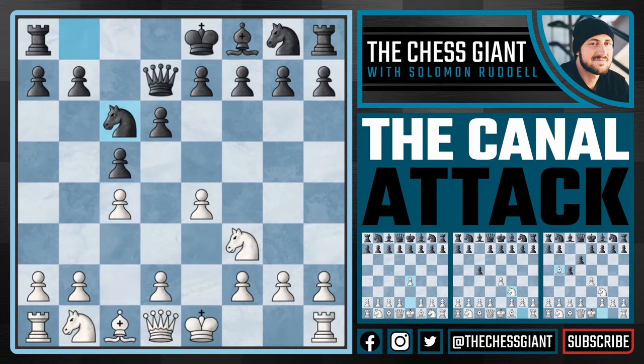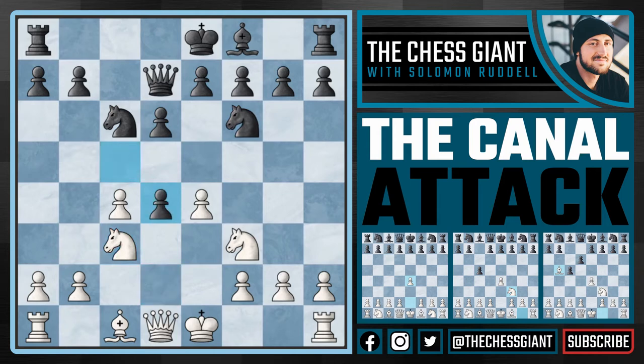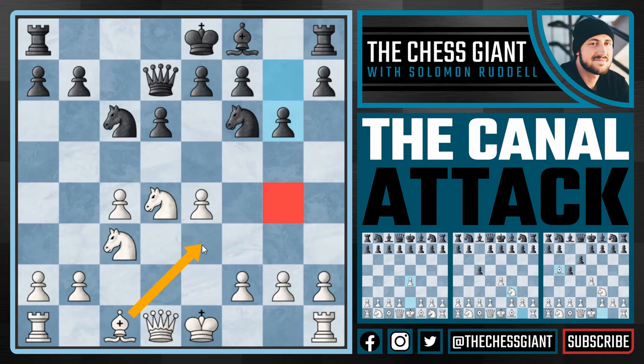Let's go over knight c6. In this case, we just continue to develop with knight c3, and after a move like knight f6, play d4, break things open, we see c takes d4, which is the best move for black, and after knight takes d4, I think the best move for black here is g6. And in this case, we want to bring our bishop to e3. However, if we do that, black could play knight g4, attacking the bishop, and also putting some pressure on this d4 knight.